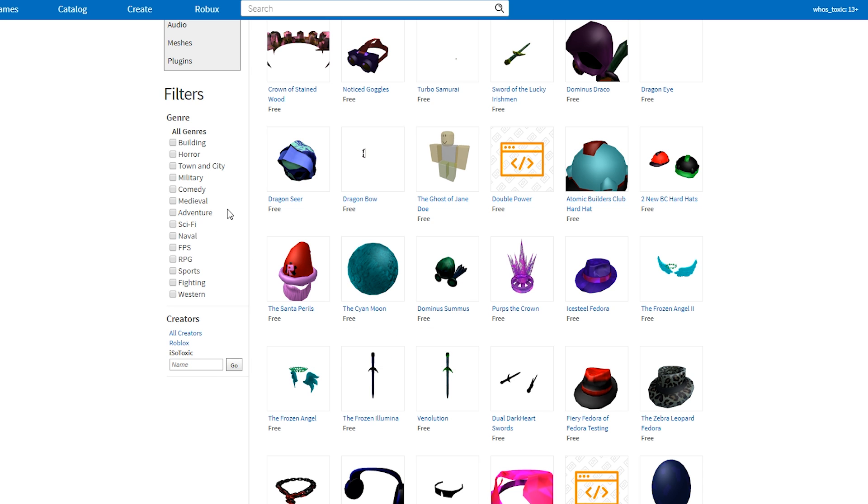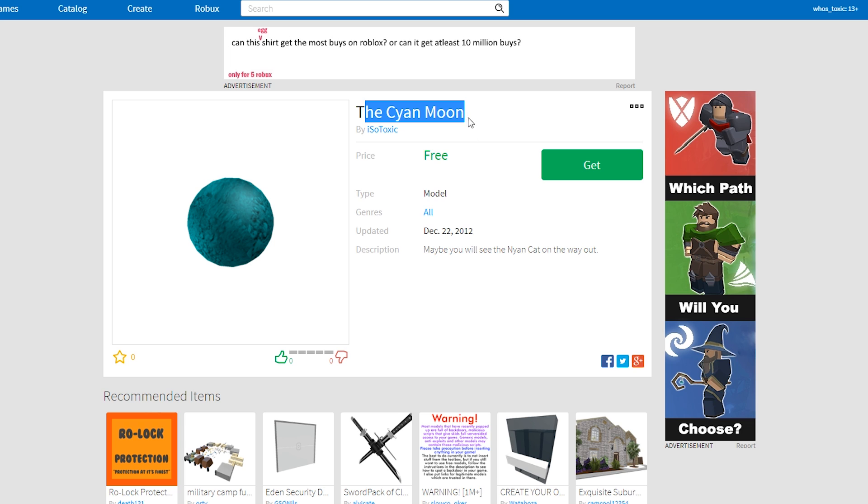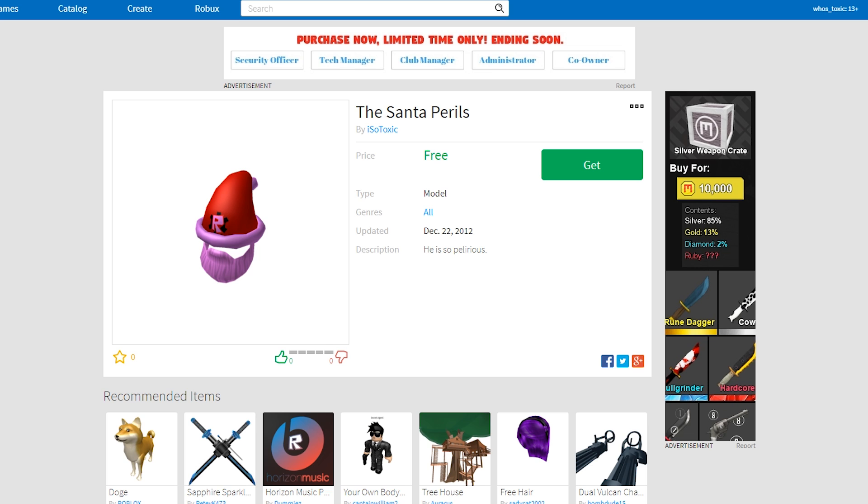Now we're moving on to some very weird ones that I don't want to talk about, like the Cyan Moon. The description is super cringe: 'Maybe you will see the nyan cat on the way out.' All of these are basically just super basic texture color changes where I just raise a color, and then it becomes dominantly that color. This one just looks pretty weird. Imagine just a pink Santa coming at you — 'here's your presents, I'm pink Santa.' I don't think that's very cash money.